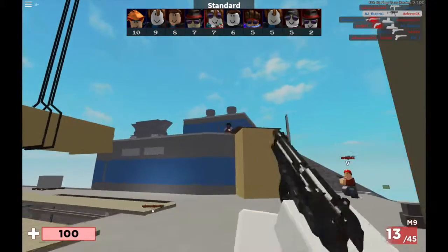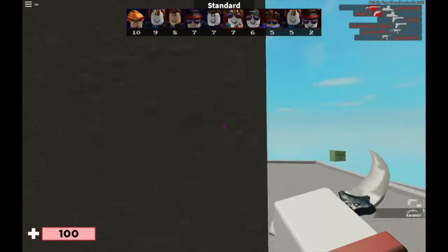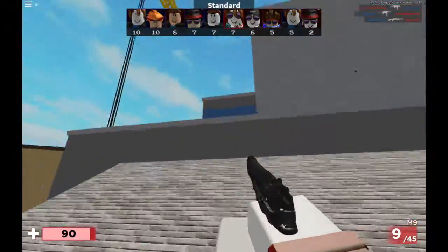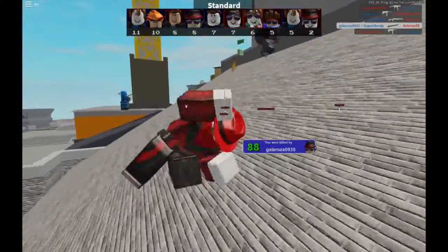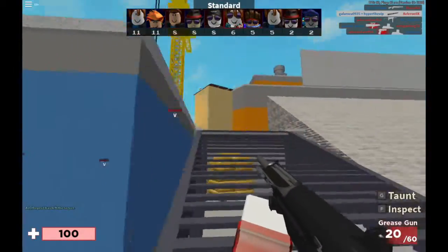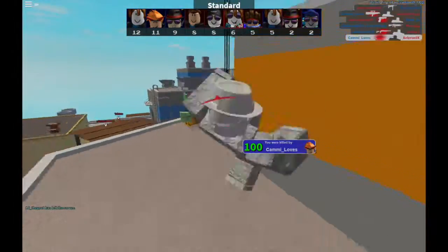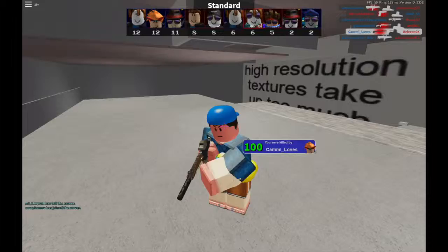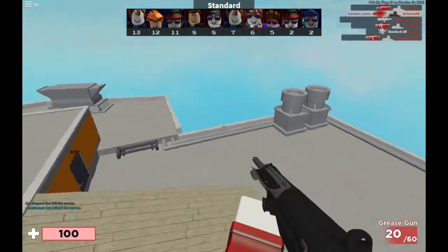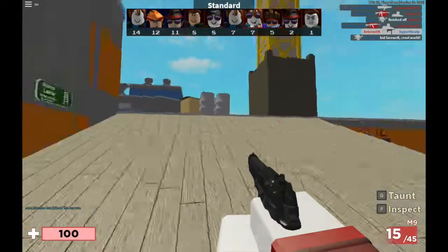They also added some new melee weapons to the game, like the Karambit as well as the Butterfly Knife, so that's really cool. They also added a new game mode called Concussion Mania — basically you only use one gun called the Concussion Rival, which shoots mini grenades. It only does like 50 damage, but it's really fun because there's just so many explosions and people flying all over the place. It's really fun and chaotic.